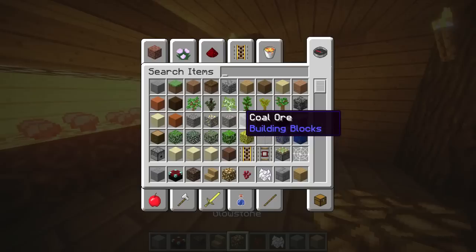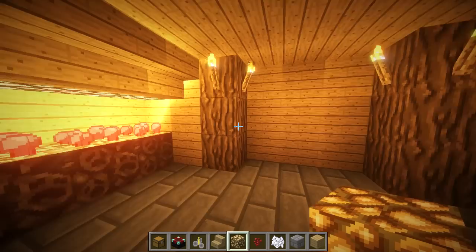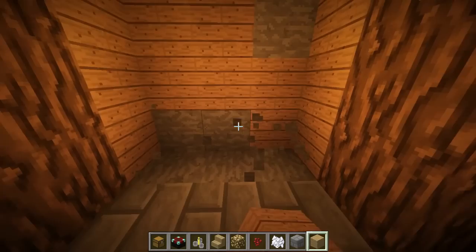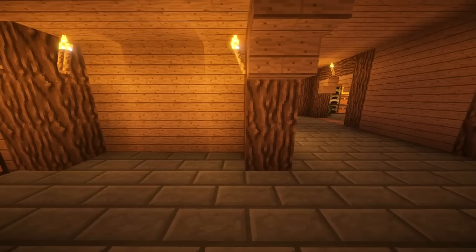Right here we can grab some brewing stands and some chests to finish off this room. We're going to dig this wall out one block, put some stairs up top so the chests on top can open, and replace the back wall with oak planks. We're going to do chests here and then a stair and a brewing stand.